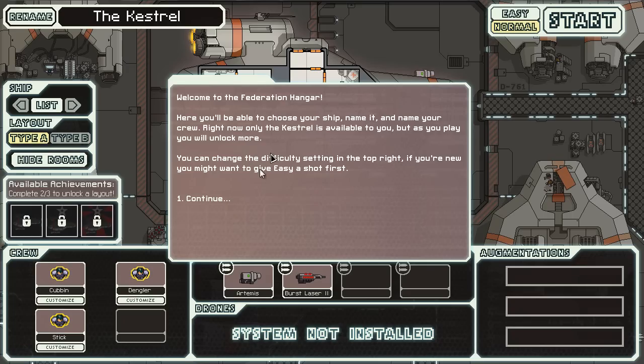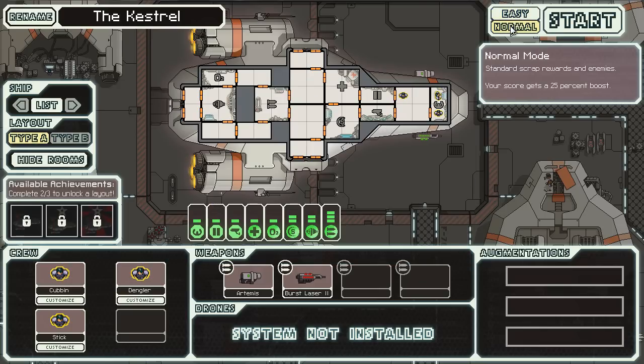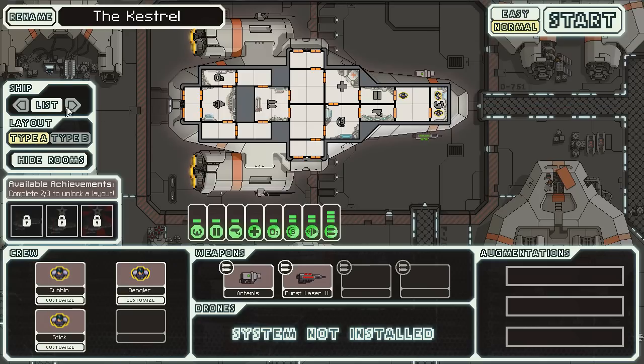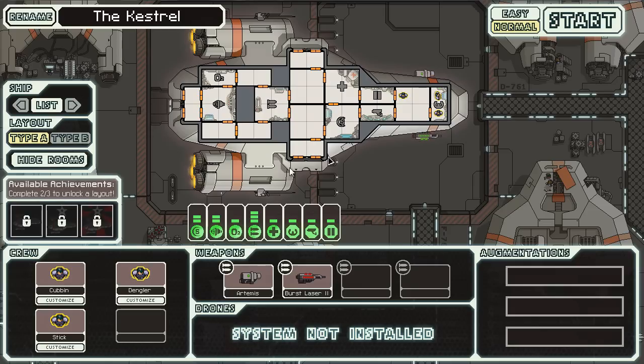Welcome to the Federation hangar. Here we can choose our ships and the difficulty. I'm not going to set it to easy — I did pretty well on normal mode, so I don't think I need easy. There are different ships you can choose from after you unlock them. Obviously just starting out we only have this one ship, and that's all we're going to be using.